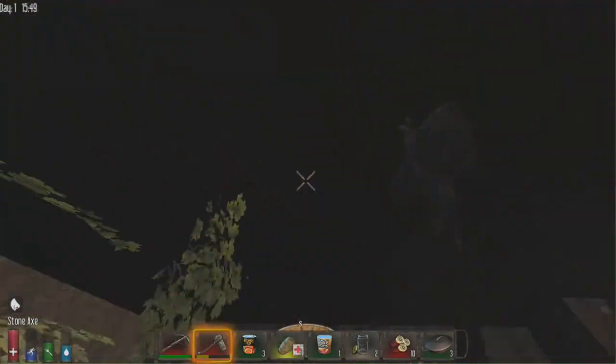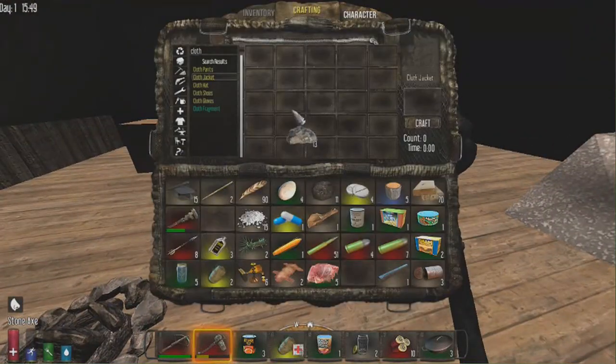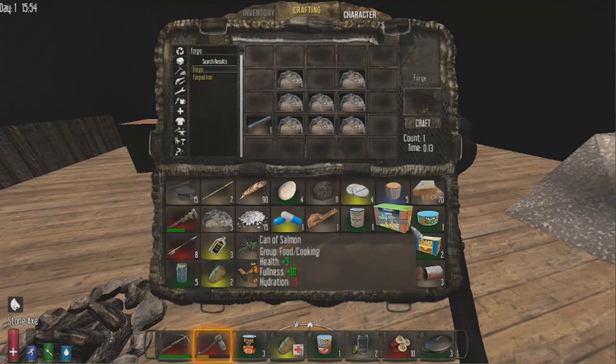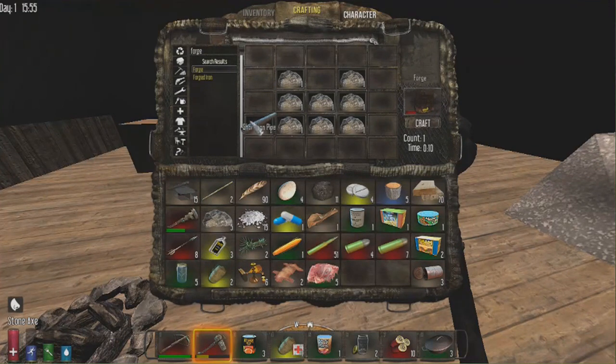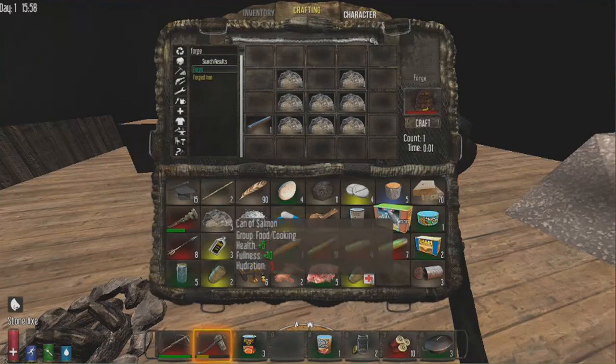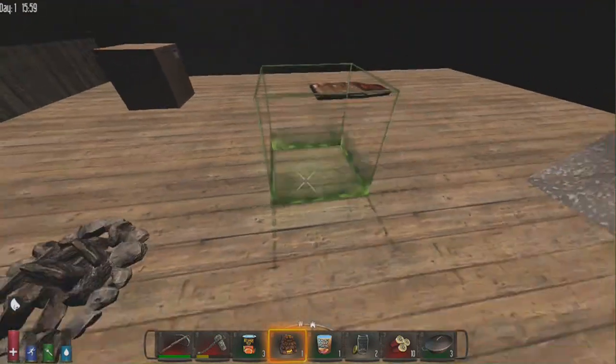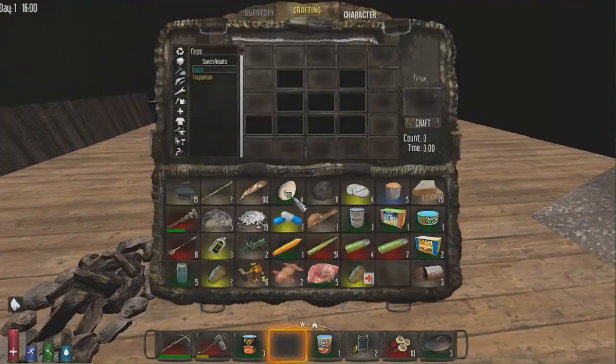Now let's make a forge. To make a forge you need eight small stones — similar to the campfire — plus one short iron pipe. I'll show the forge in more detail in a later tutorial since I don't have clay right now, which is needed for the forge in addition to scrap iron.